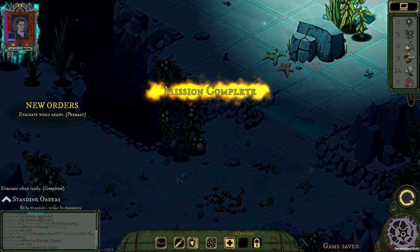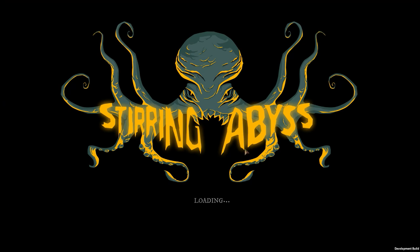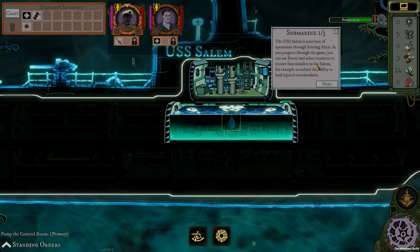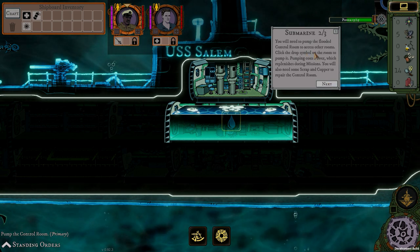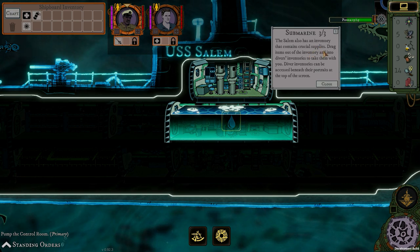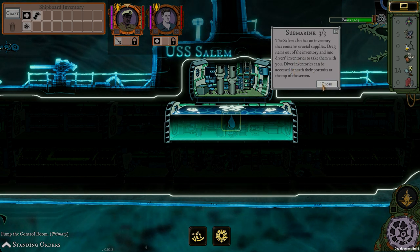Mission complete! The U.S.S. Salem — mission successful. Let's see the base. The submarine U.S.S. Salem is your base of operations for Steering Abyss. As you progress through the game, you can use power and other resources to restore functionality to the Salem — for example, to unlock the ability to heal injured crew members. You will need to pump the flooded control room to access other rooms. Click the drop symbol on a room to pump it — pumping costs power, which replenishes during missions. You will also need scrap and copper to repair the control room. The Salem also has an inventory — drag items into a diver's inventory to take them on missions.